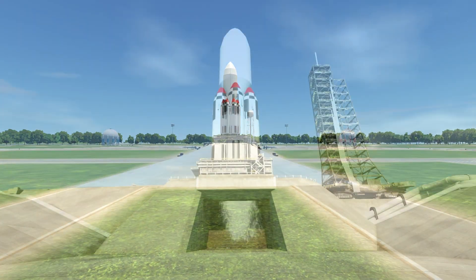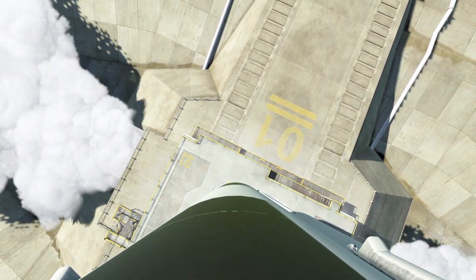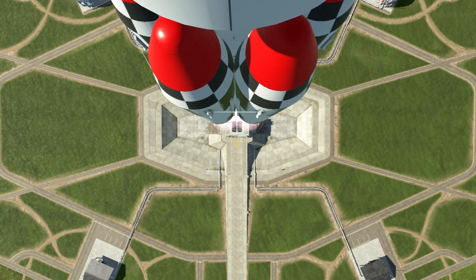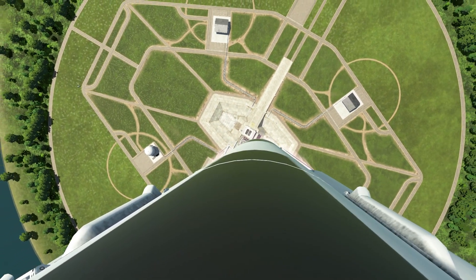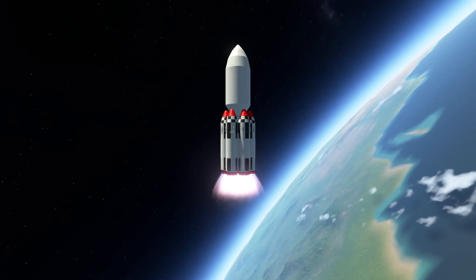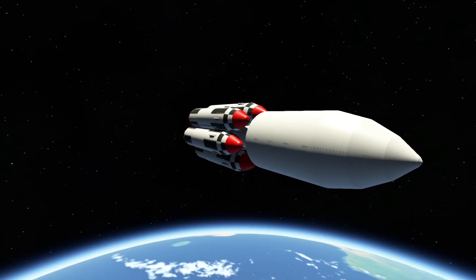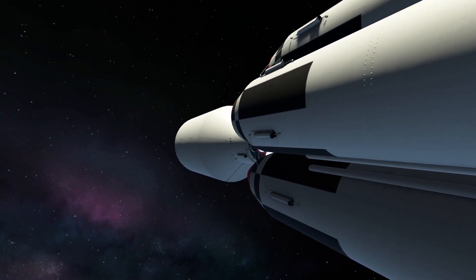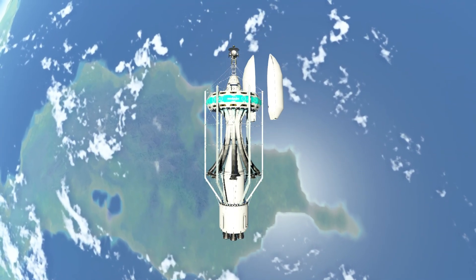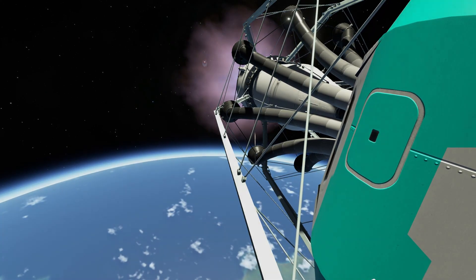5, 4, 3, 2, 1. Here we have liftoff of the Gigantos rocket, burning its way into orbit which we have almost reached. In fact, this rocket is technically an SSTO, but we have to give a little orbital kick with our second stage. Main engine cutoff, second stage out. The payload for this rocket is the Gilly base.